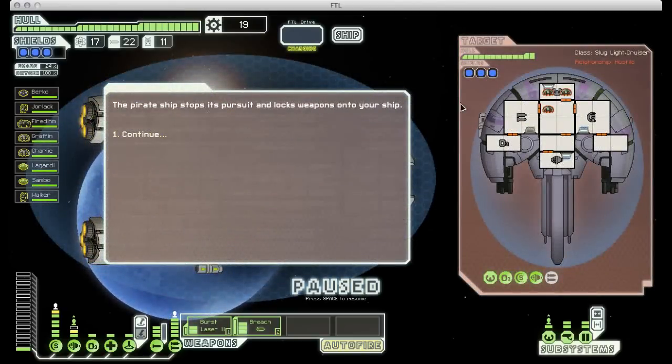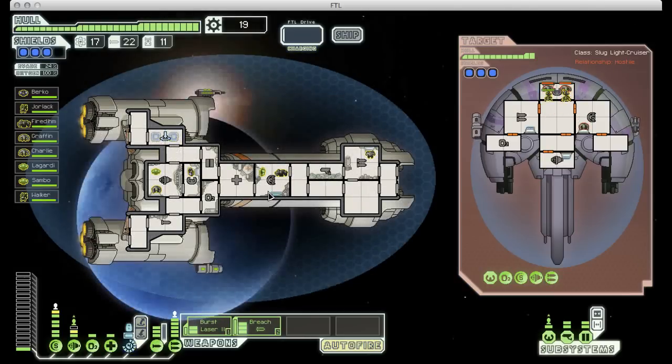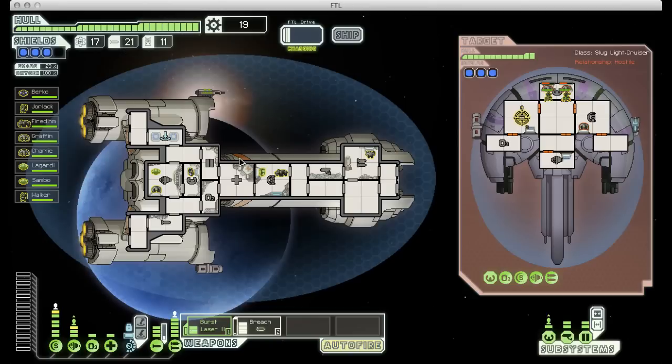And this pirate, who's exceptionally well shielded, should provide just that. Three Engi versus two Mantis is not much of a fight, so I'm not even going to worry about firing at this guy. Actually, that's a lie — I am going to fire one breech missile at his weapons to try and disable his missile launcher before he can get a shot off. Perfect. That's exactly what I wanted to happen.